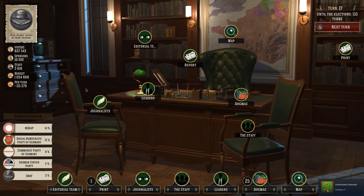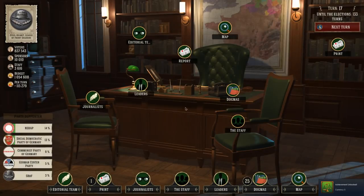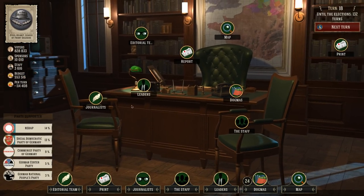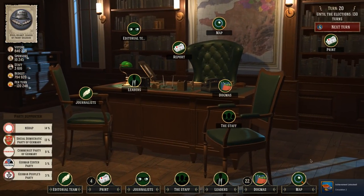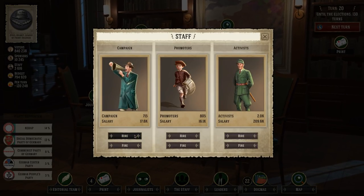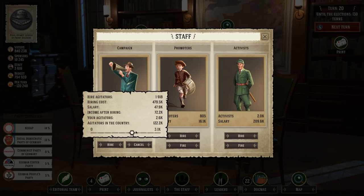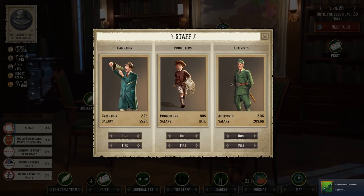Voters is going down — it's plummeting. We just got passed by the National People's Party. We need more agitators. Let's hire some campaigners. The competition has 28,000 agitators and we only have 2,000 in there. We need to send them out to where no one likes us. I think we're going to be spending the rest of our money on that.